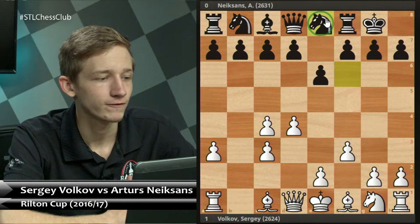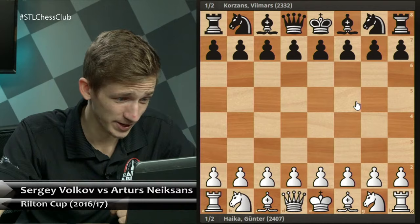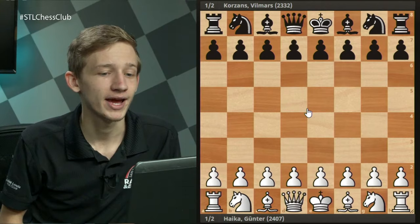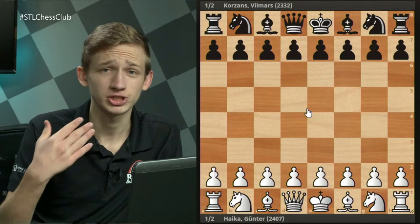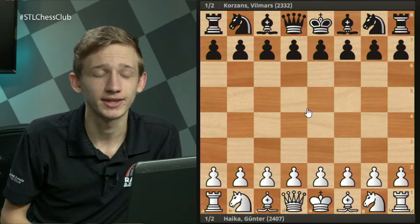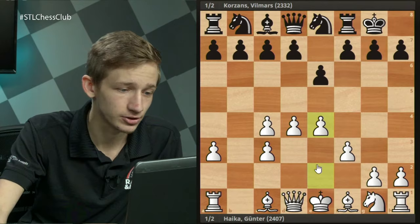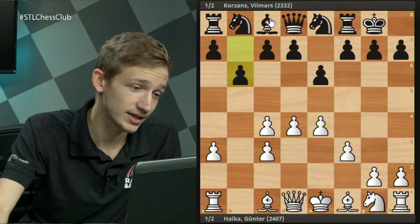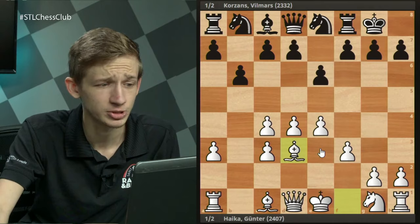Now we return to the most common move, Knight e8, with our first main game between Gunter Heike and Wilmar Korsens. They aren't super GMs by any means, but the line I'm going to recommend is an off-beat one. I'll first show how the main line theory goes and why I'm not actually recommending it for White. All the standard F3 Nimzo moves — castles, a3, takes, takes — and Knight e8. White plays e4, the only move that makes sense.